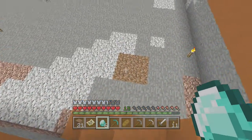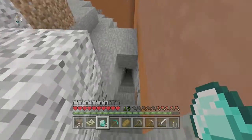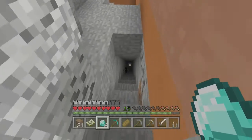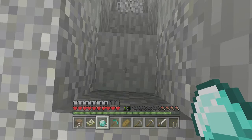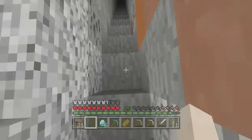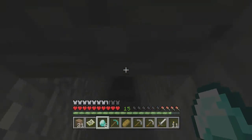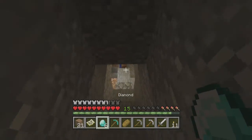If we go down — I made a staircase down. It starts off at the coordinate, and the first step down is X118 and Z20. At the end of this staircase, I also found diamonds. That's where I find my diamonds.